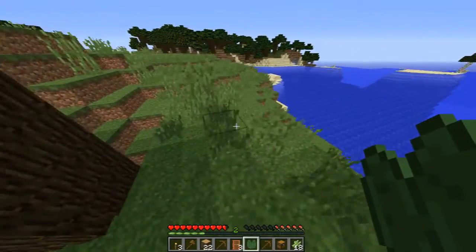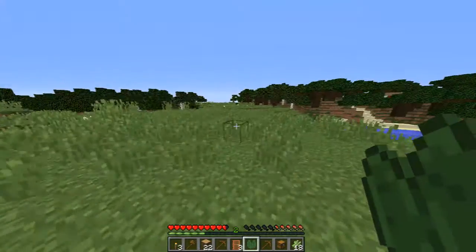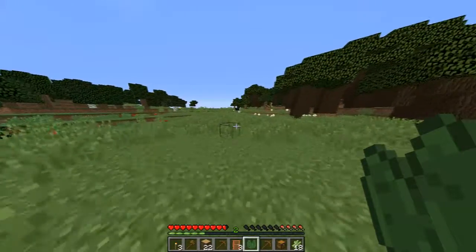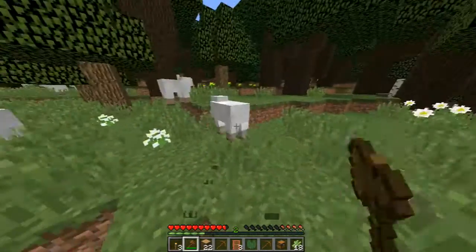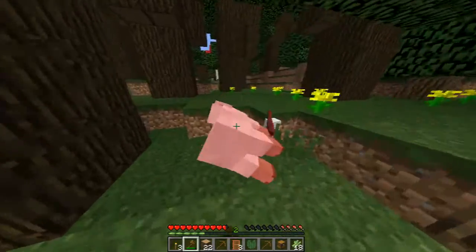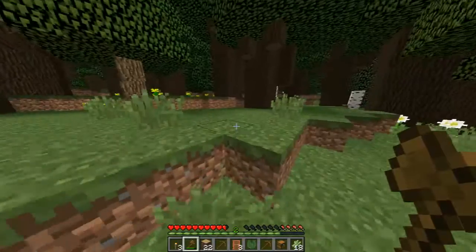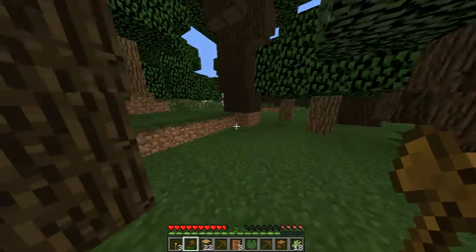I've actually just got back from school and I'm going to have to go back again. Wait — is that a sheep? No, that's a horse. Oh no. Oh wait — there we go! Two hits and done. We got mutton — mutton's nice. And there's a black sheep! I've got three wool, I'm gonna make a bed in a bit.